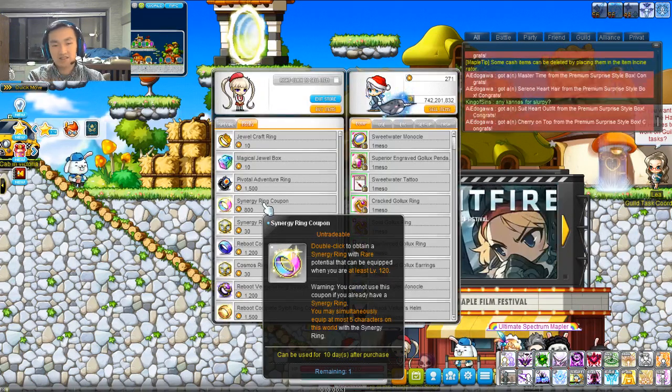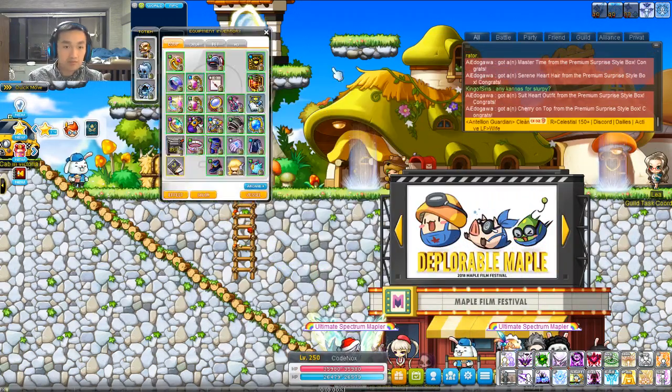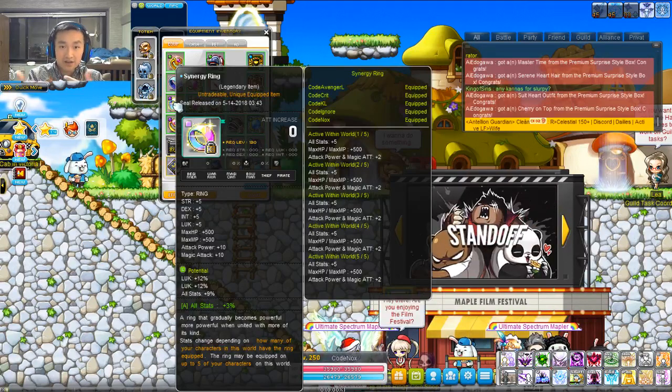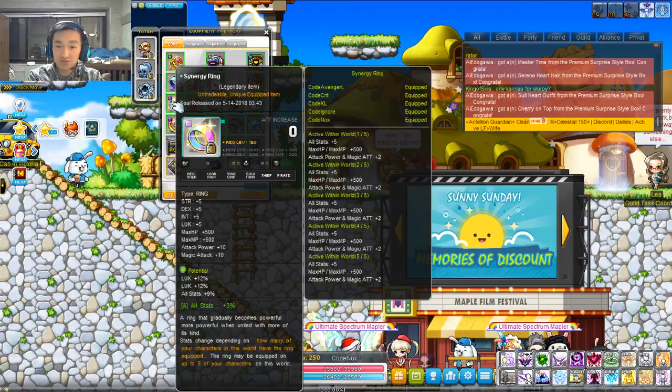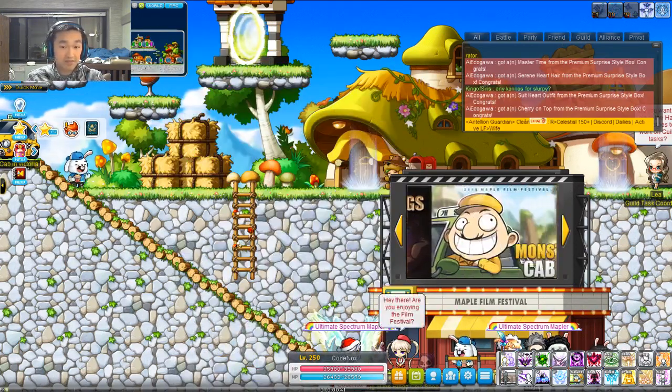Because later on, there's going to be possibly a Pink Bean character creation event where you can get more Synergy Rings. To give you guys an idea, I have Synergy Ring on my main and on four characters, which I got a long time ago. But basically, if you can even get two or three rings this event and then get the last two in the future months, it's still a very, very good ring and I highly recommend you get it. It is endgame best in slot.